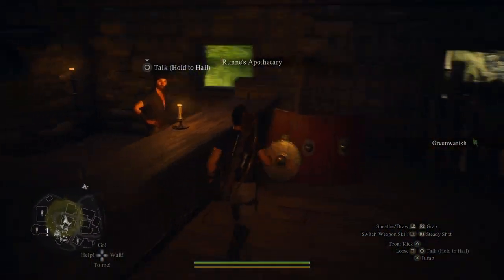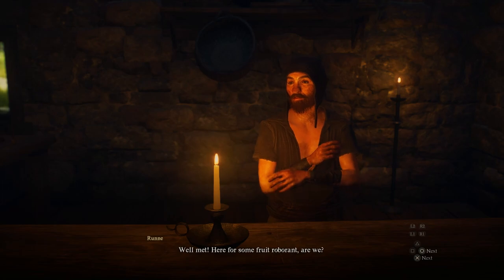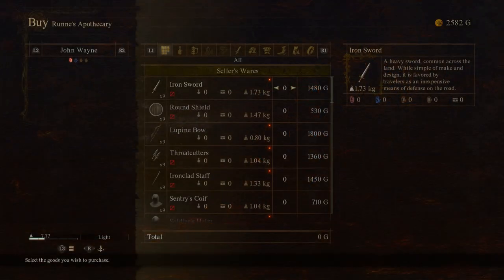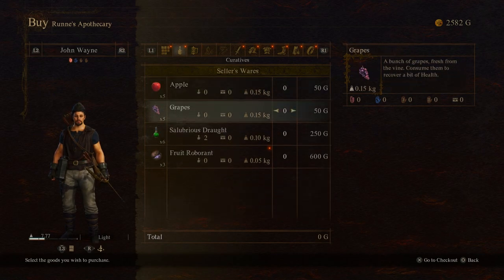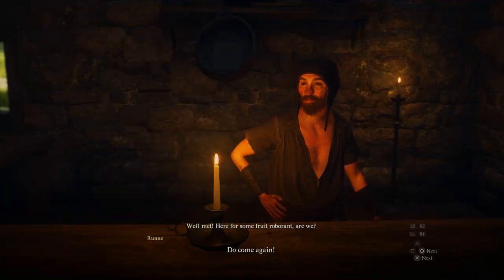Can we make it? Well met — here for some fruit roberant, are we? I don't know. How much is it? Ooh, 600 gold? Do come again.